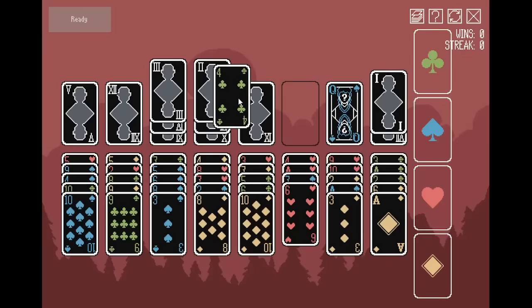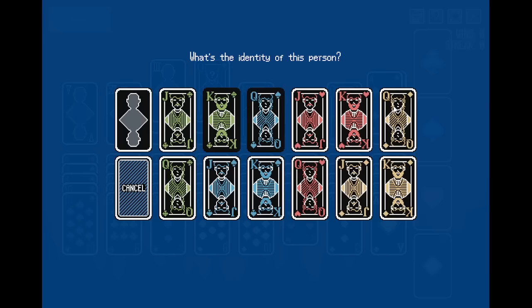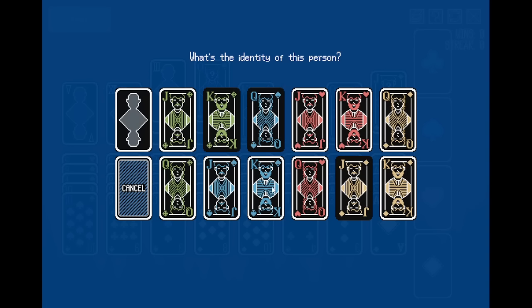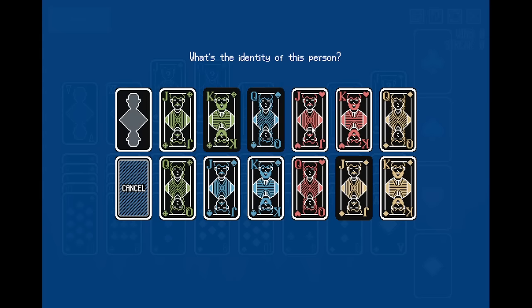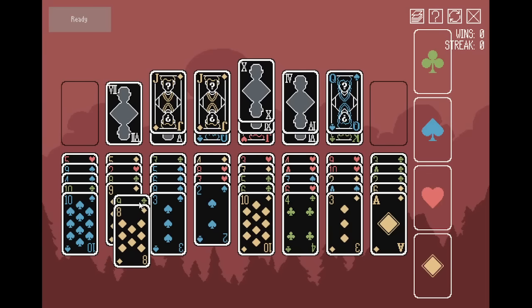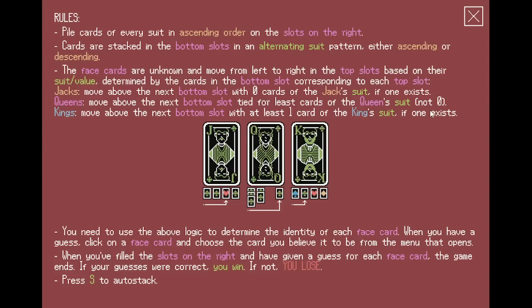So I'm just messing around and pressing stuff. I guess you can select any face card to choose what identity they have. So I just guess — oh, this one is the jack of hearts or whatever. What if I try to play a normal game? They all change when you try to do normal gameplay, so they all move around. Let's check out the rules.